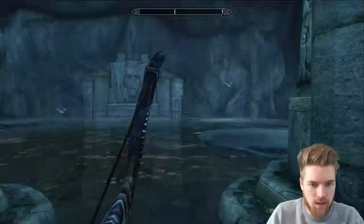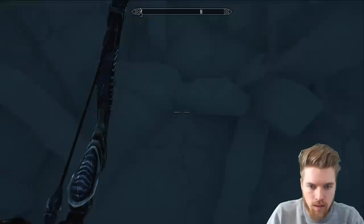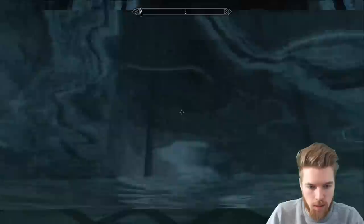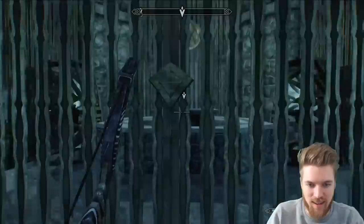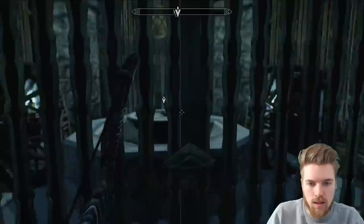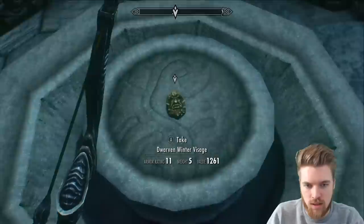Another secret ice cabin by the looks of it — looks like there's a button over there. There must be something hidden in this room. If we swim up — it's almost like a little secret entrance to a shrine here. That was well hidden, man. Oh there's a dead Centurion — why is it dead? Can I get inside here? There's a lever — break it! The Dwarven Winter Visage — look at that! So we found one of the masks.